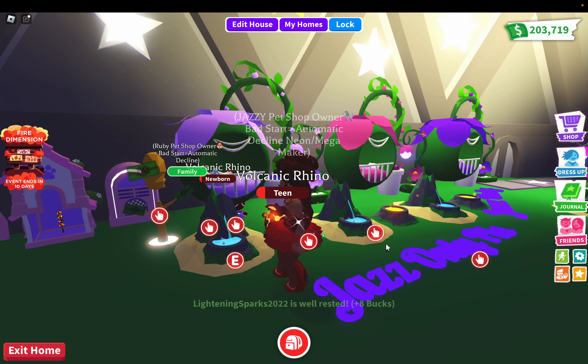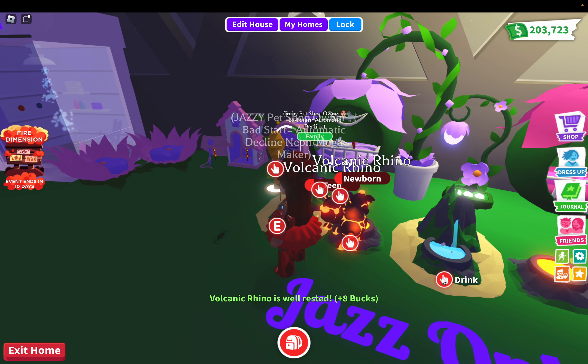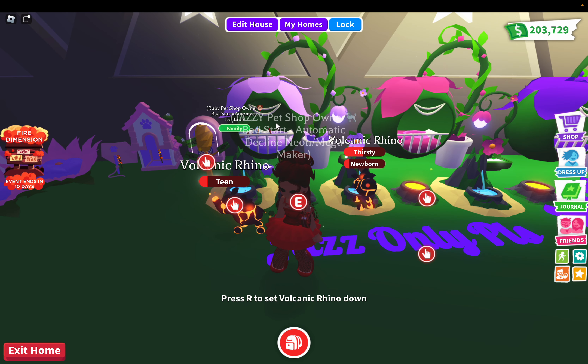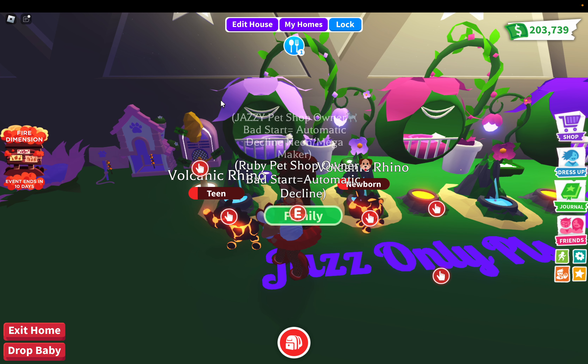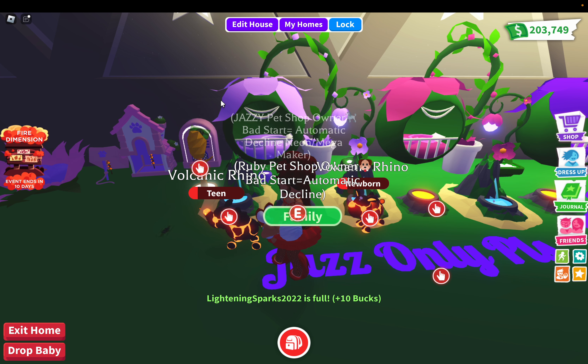The only thing about having two of the same pets out at the same time is that sometimes it's difficult to determine which one has which need. You'll get used to it. Right now my alt needs to eat, so I'd have to get her food. She has her own tasks to get more money.